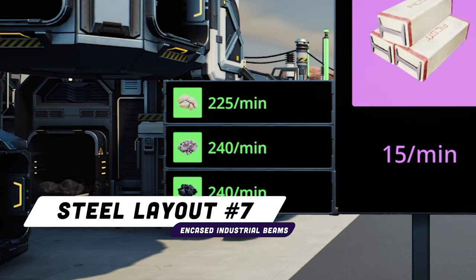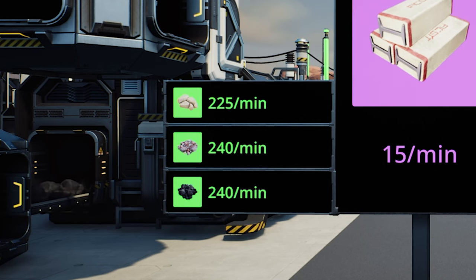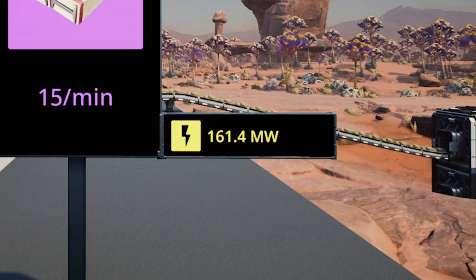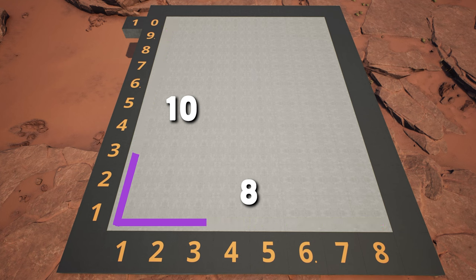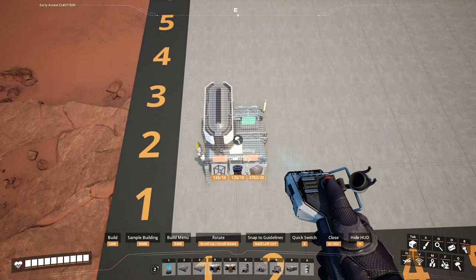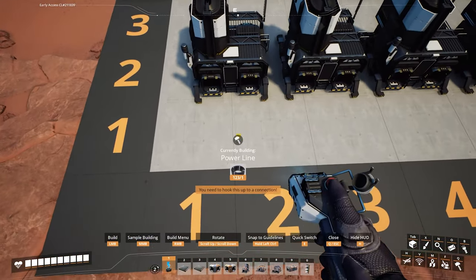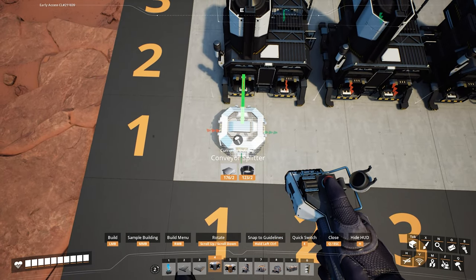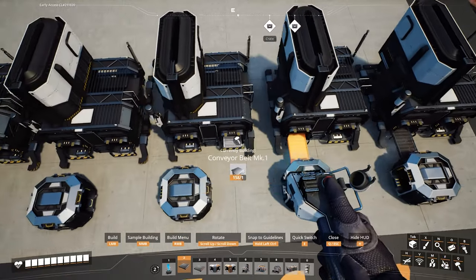For the final layout, we take in 225 limestone per minute, 240 iron ore per minute, and 240 coal per minute, turning it into 15 encased industrial beams per minute. The whole layout takes 161.4 megawatts of power. Start with a 10x8 platform. Add a foundry in the middle of the first and second columns in the second row, then add five more for a total of six foundries. Add the double manifold lines — put a splitter in front of the first entrance of the foundries and mark one belts between all the splitters and the foundries.